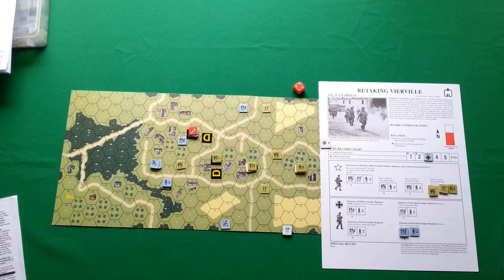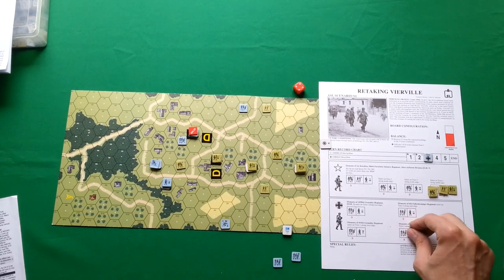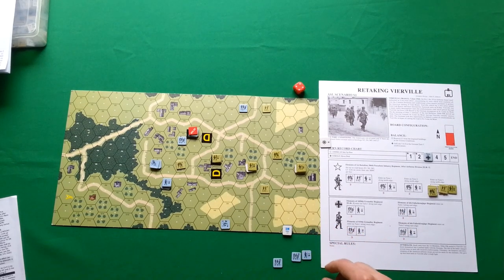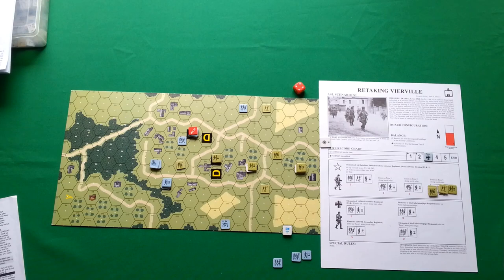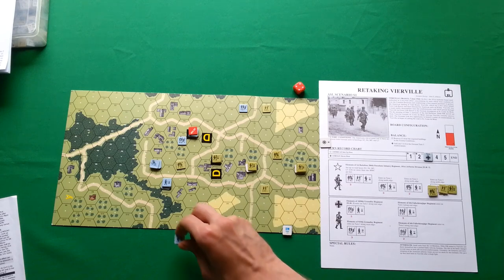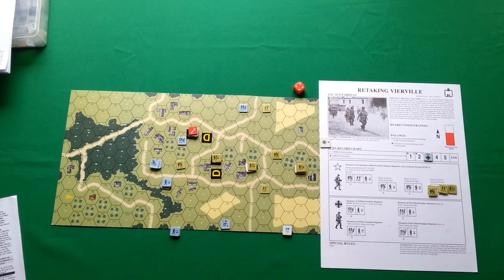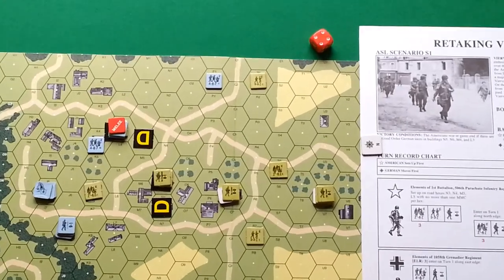Americans already have a clear way to Vierville, so I'm not sure if Germans will manage to do anything good in this game. Let's check it out. We are starting with Turn 3, and it's a German phase first. We have two German squads with a commander entering from this part of the board. I'm going to make them go here — that's where they're going to enter.